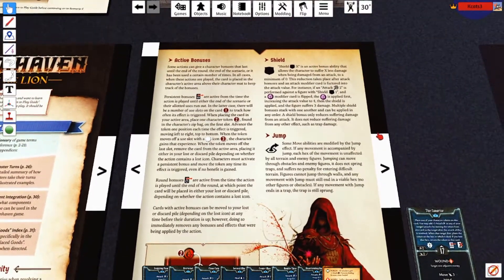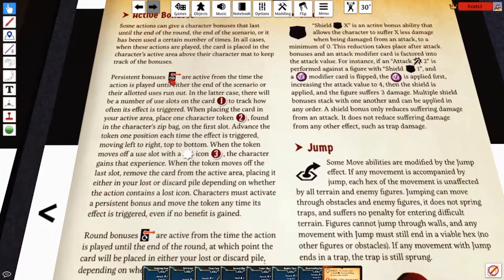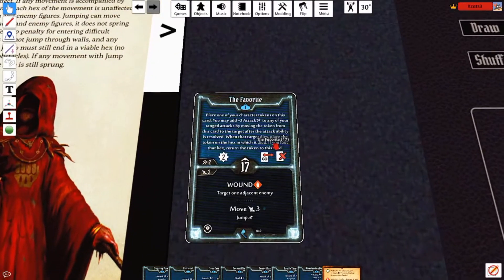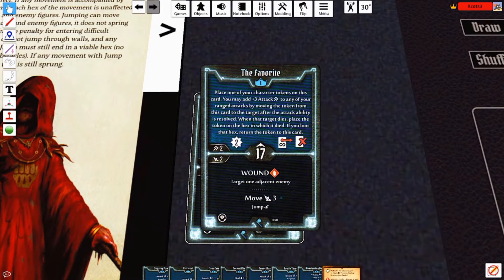These are now your active bonuses. There are two types of bonuses. There is something called persistent bonuses — active until the end of the scenario or until the loyed time use is over. This will tell you what to do: you may add a free plus attack to any of your range attacks by moving the token from this card to the target after the attack ability is resolved. Essentially, you could just hold on to this card throughout the session until you use it.